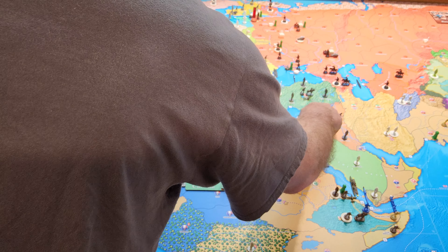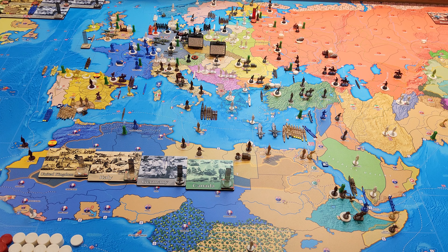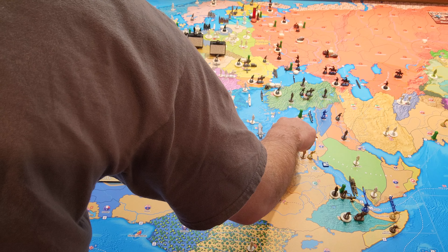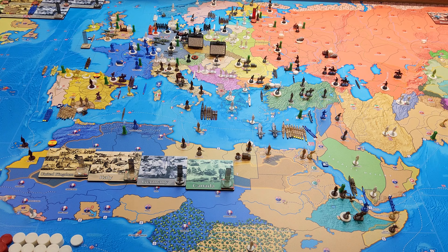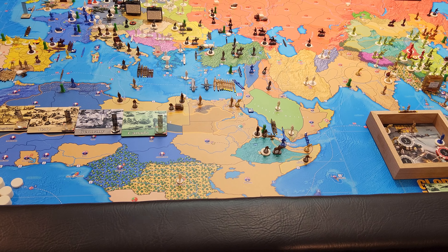So in M-8 I've got a light carrier with a fighter, a light carrier with attack, one battleship, two heavy cruisers, one light cruiser, and six destroyers. Now coming down to South Africa.